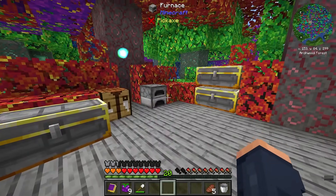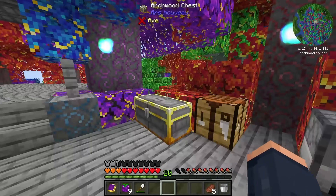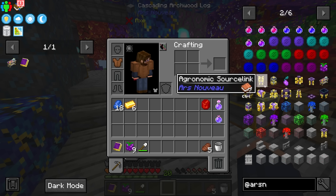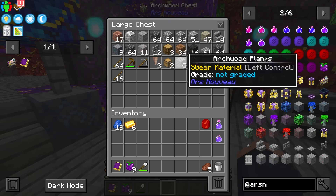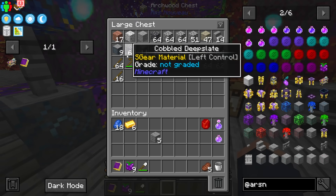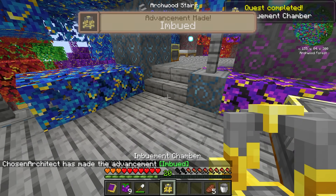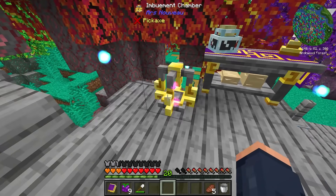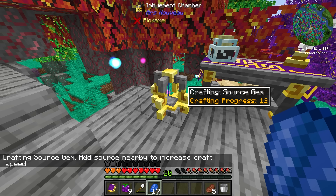I have one last thing I want to craft before we end today's episode. This is going to allow us to create our first gems from Ars Nouveau. Let's go over here — this is going to be the Imbuement Chamber. It's going to be some wood and gold — looks like we need six logs or planks. Get that all crafted up and we will have ourselves our first Imbuement Chamber! This thing is very very important. I'll place it right beside here — all I have to do is place lapis inside and it will take some time absorbing the natural energies and aura around us.